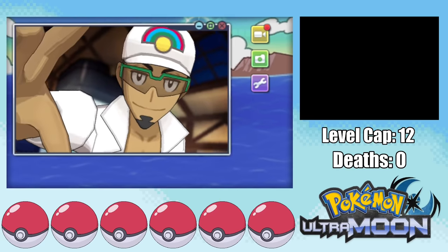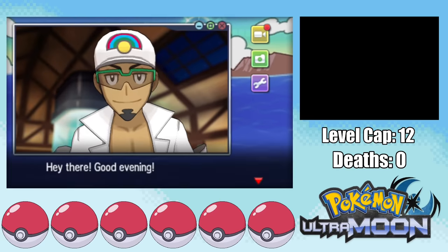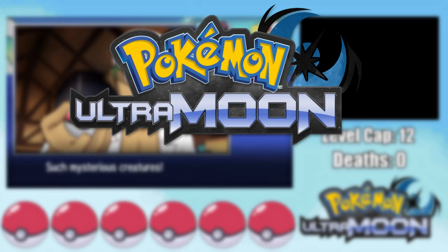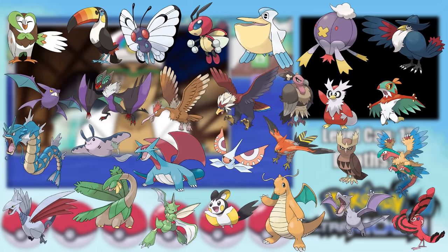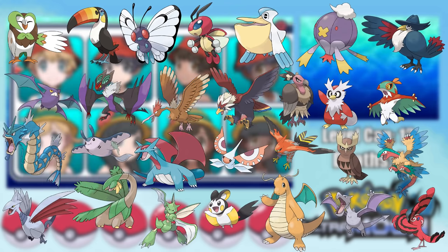Pokemon Ultra Sun and Moon are considered the most difficult games to Nuzlocke out of all the Pokemon games, and I've tried my hands at Sun and Moon, which was really hard. So obviously, I have to see if I can beat a Pokemon Ultra Moon Hardcore Nuzlocke using only Flying Types. I decided to go with the Flying Type because it has a pretty epic selection of Pokemon, and this is the first time I'm ever Nuzlocke-ing the Ultra games.